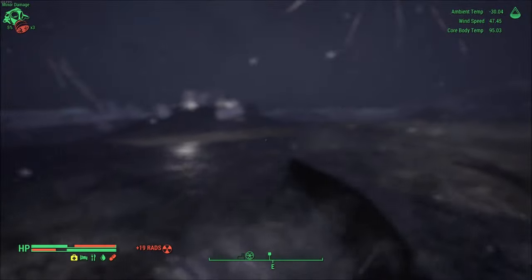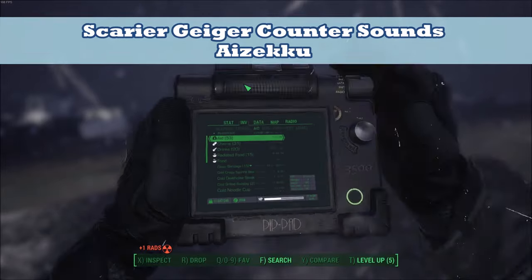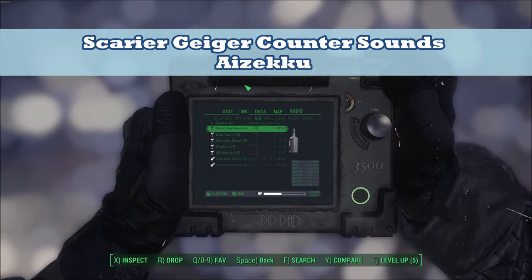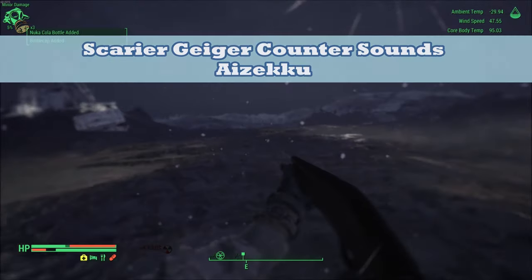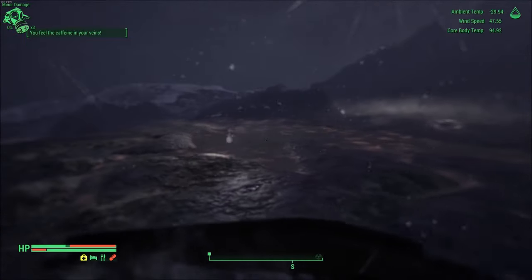So far, that's the simplest mod on this list. But for one more simple sound mod, you could try Not Great Not Terrible — Scarier Geiger Counter Sounds. All it does is replace the Geiger counter sound with a more realistic and eerie one, and I prefer it over the vanilla sounds.